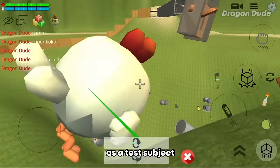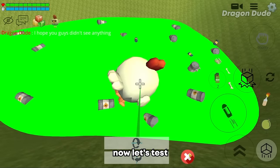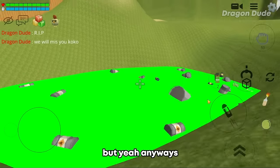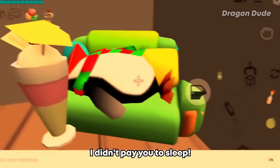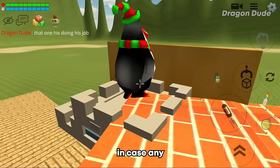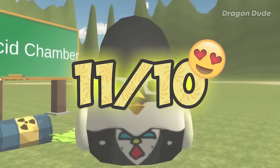Well since he's dead we'll use his body as a test subject. Alright guys, you didn't see anything. Now let's test this out. Bye bye dead Coco Soldier - this is so sad. But yeah anyways this acid looks really cool, don't you think? We also got another security guard room and we have a penguin sleeping - get back to work, I didn't pay you to sleep. There's also another penguin up here to stay on guard in case any Dragon Dude clones escape. Because it kills Dragon Dude clones, I have to give it an 11 out of 10.